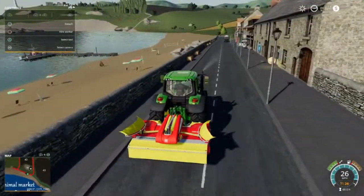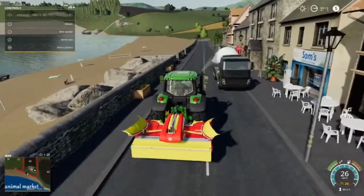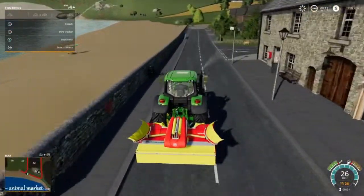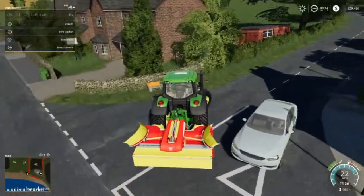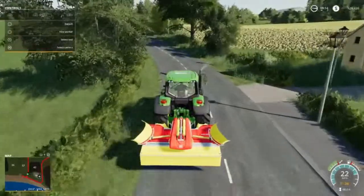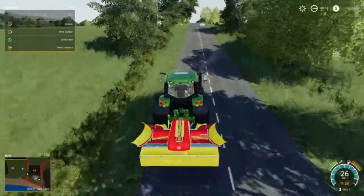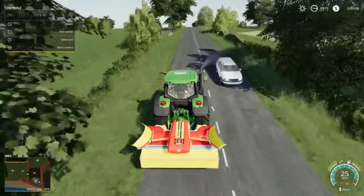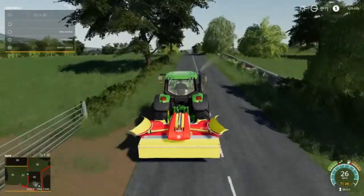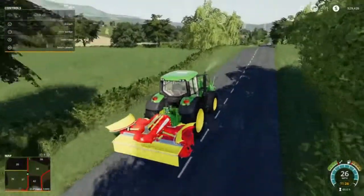We're going to start off with sheep, and I think that's what we're going to do in this episode — get the sheep all set up and ready to go. I've played this map a couple of times. One of the things I've noticed is sometimes the cars that are on the road like to wobble, like that.